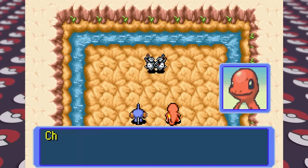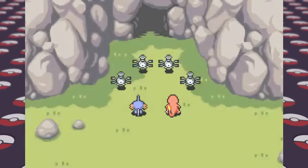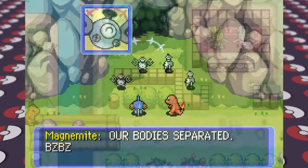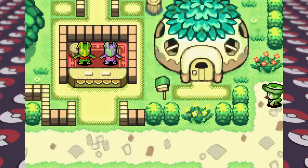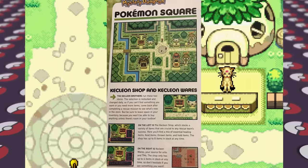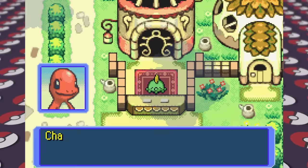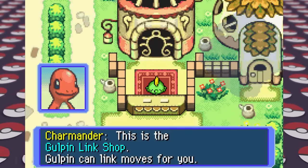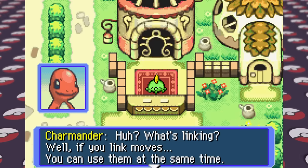After saving the Magnemite — or Magneton, or maybe Magnet Duo since there were just two of them stuck together — we get a reward then return home where Charmander shows us more of the area. This area next to our home is called Pokemon Square, and the highlights include the Kangaskhan storage area, the Felicity Bank, the Gulpin Link shop where you can link two moves together to use them at the same time, and the Kecleon shop to buy items.